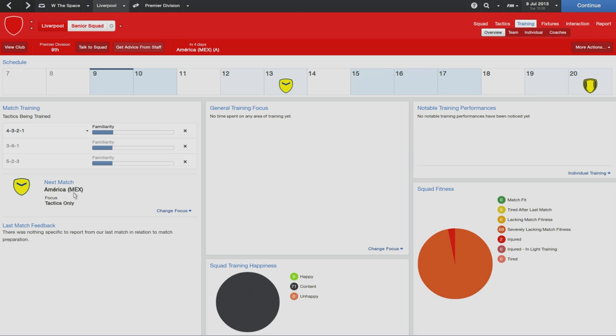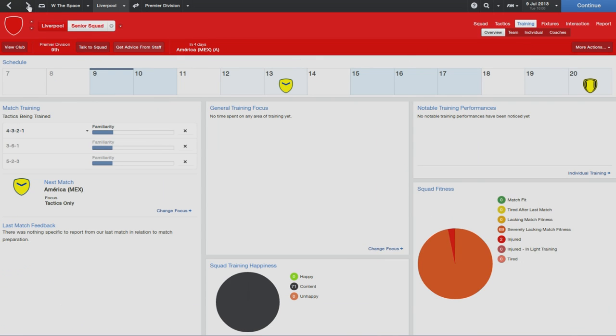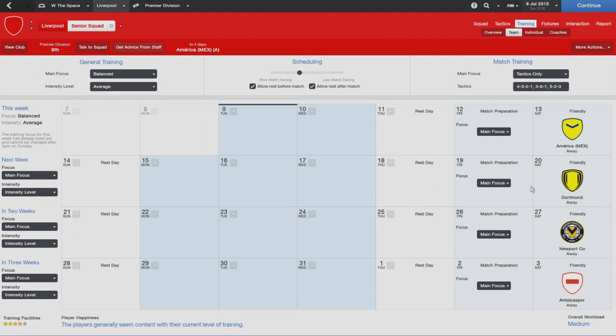We can see here we've got our next match coming up which is against the Mexican club called America. From here we can click change focus, and from here we can set match preparation for all the games.